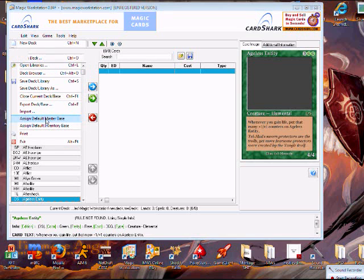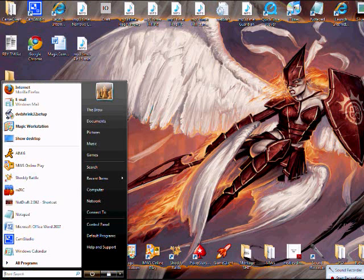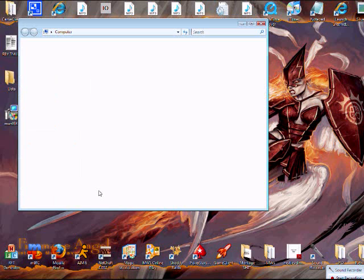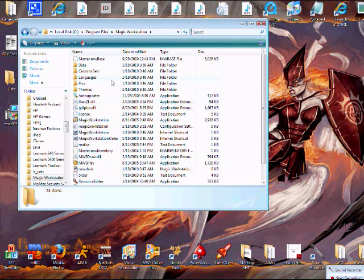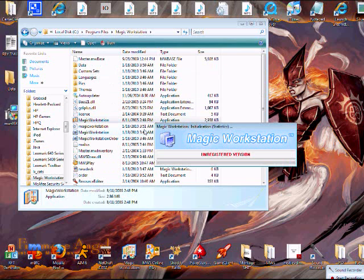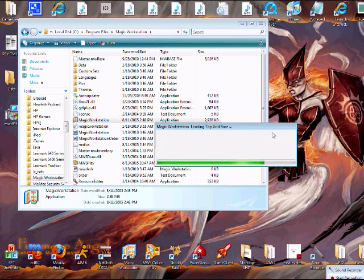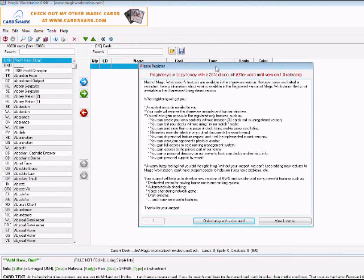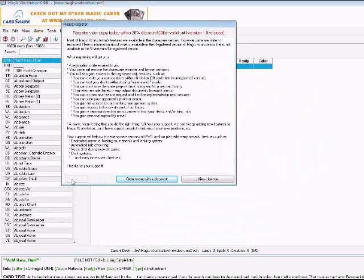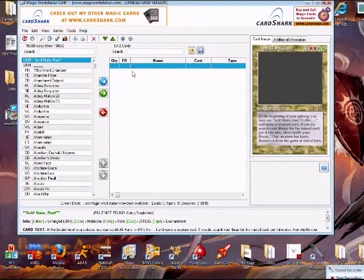Now the last thing you're going to want to do is assign the default Masterbase. That way, every time you open Magic Workstation it will automatically go to that default base instead of back to the other one every time you open it. You probably don't have to do it because you just replaced the original one — which was the weird cards — but it's just easier to do it that way. Alright, wait the five seconds, and we already have the Masterbase. Get this resized here.